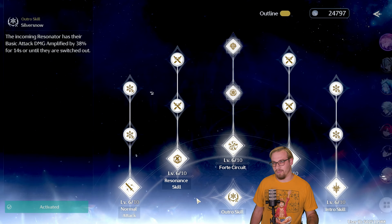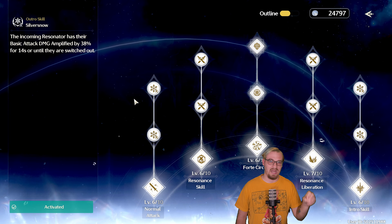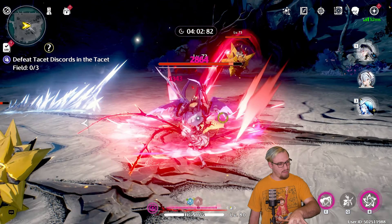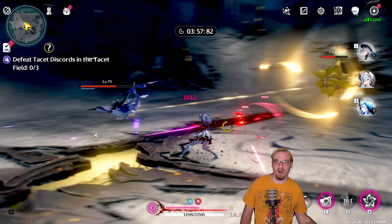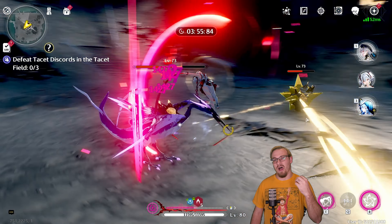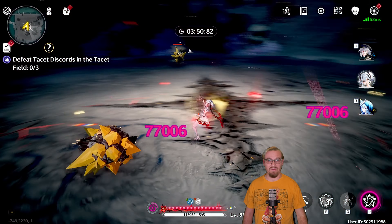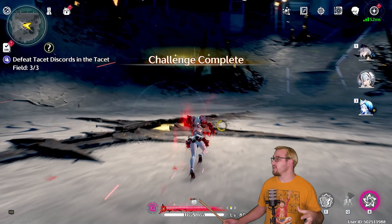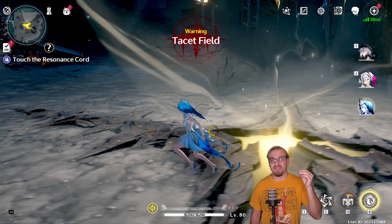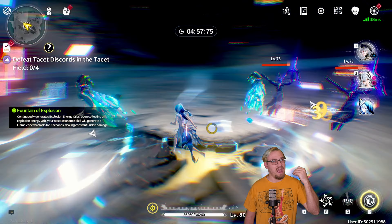Well, that is going to be her outro skill. If we look here, her outro skill is going to increase the incoming resonator's basic attack damage, which is where Camellia gets all of her damage. Almost everything in Camellia's kit is considered basic attack damage. So Sanhua is essentially buffing nearly every single bit of damage that is going to come from Camellia. That's why she's so good with Camellia. And even without running an energy regen weapon or energy regen set like Moonlight Clouds, Sanhua is still able to consistently get her outro skill ready for Camellia every rotation.